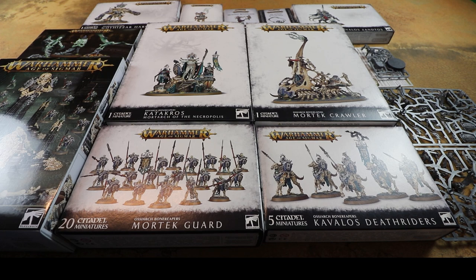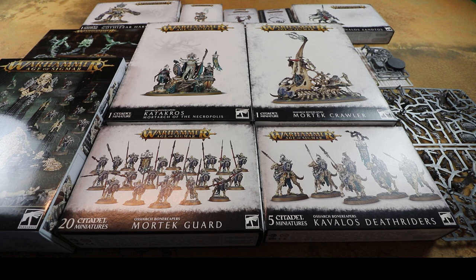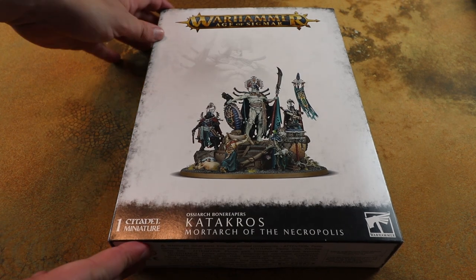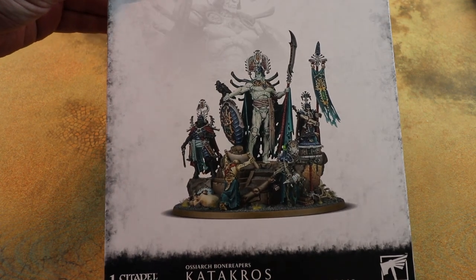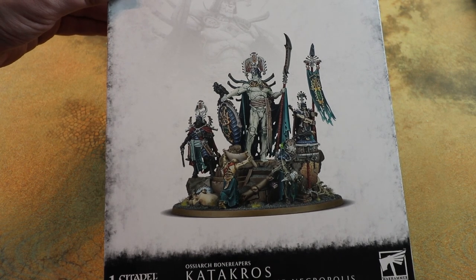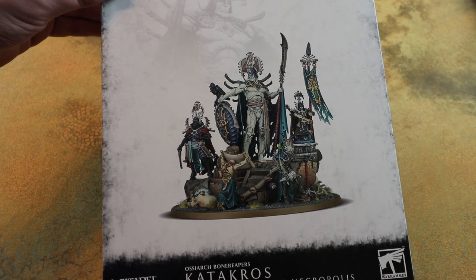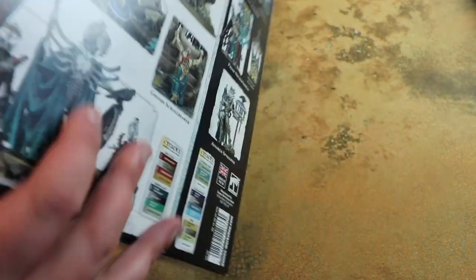A new death army has arrived in the mortal realms and there's a few kits to go with it, so today we'll be doing probably our biggest unboxing as we have a look at this massive pile of boxes in front of us. We really had to start with the big fella though - Katakros, the Mortarch of the Necropolis. This guy pretty much sold the army to me with how awesome he looks.